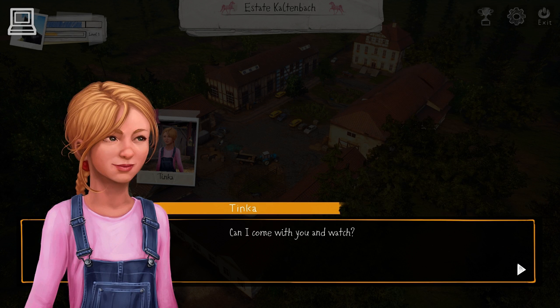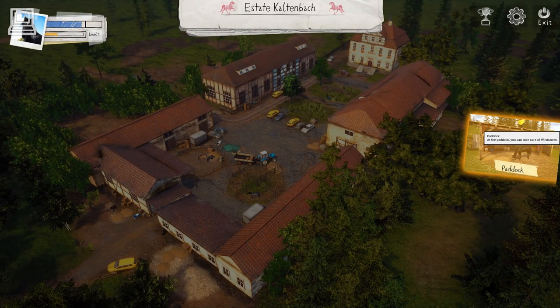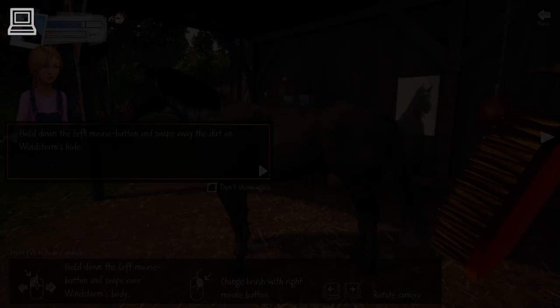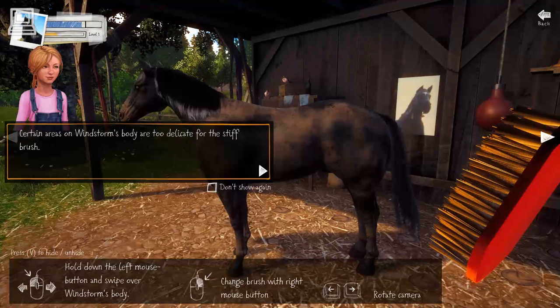Can I come with you and watch? Sure. Windstorm's condition is indicated by the bar next to Windstorm's portrait. If Windstorm is too tired, his performance drops. You should take care of him then. Hold down the left mouse button and swipe away the dirt from Windstorm's hide. Use the right mouse button to toggle between the stiff and the soft brush. Certain areas on Windstorm's body are too delicate for the stiff brush. Rotate the camera by moving the mouse to the left or right side of the monitor.